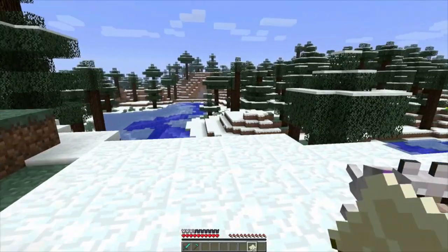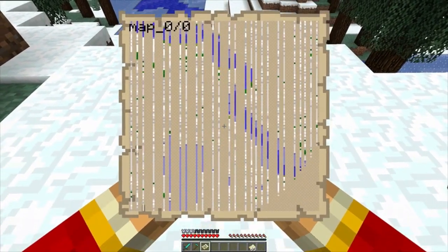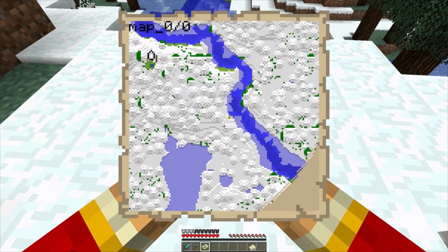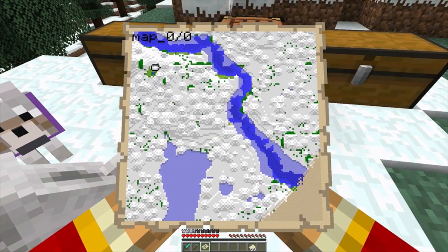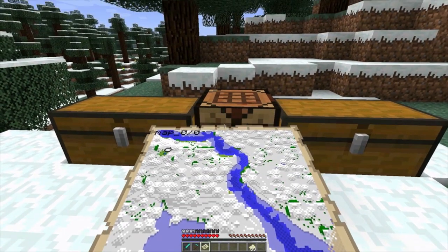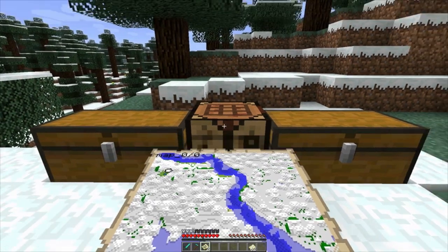Maps are now blank by default. When you have one in your hand and right-click it, it generates the entire surrounding land instantly — you don't have to walk around to fill it in. It stays stable, which is awesome. You can also zoom in by placing the map surrounded by paper in a crafting table. And you can now clone maps: place a filled map and an empty map together in the crafting table and it produces two identical maps — great for sharing with friends.